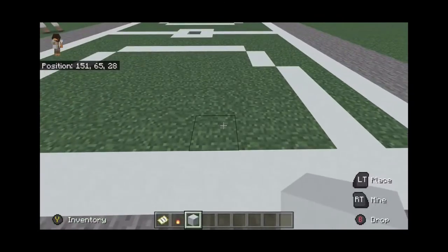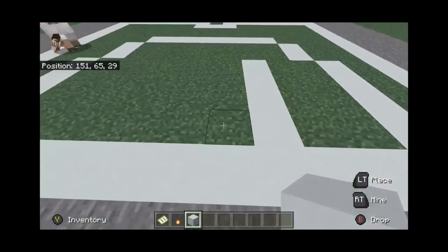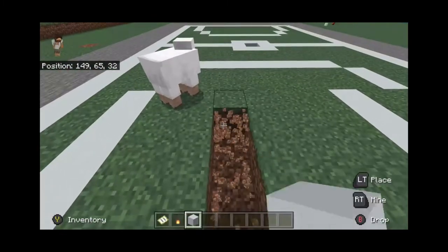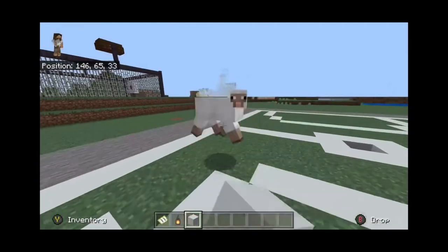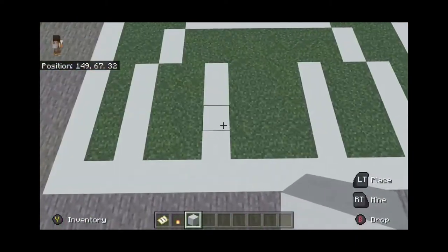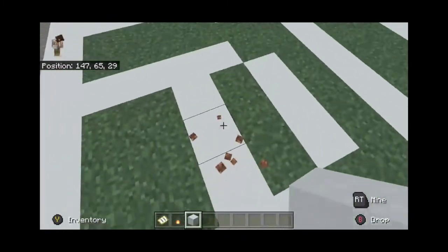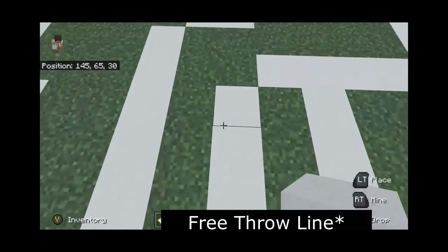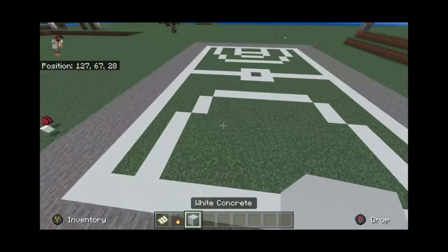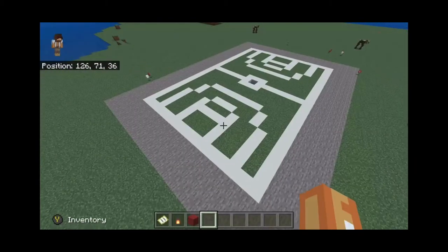Once you have the three-point line finished, we can start working on the paint and the arc. You're going to go one, two, three, four — this is two blocks in from the three-point line — then one, two, three, four. Then go one, two, three and one, two, three for the semicircle thing outside of the three-point line. Do the same thing on the other side.